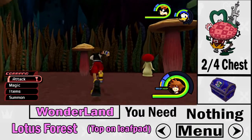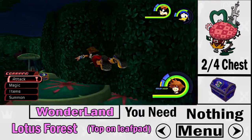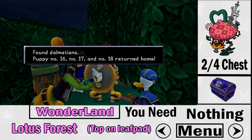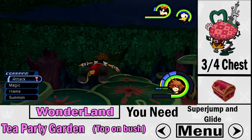The second treasure chest is the purple treasure chest in the Lotus Forest, on top of the lily pad. You don't need anything special — just get up there, collect it, and there you go. Easy as that.